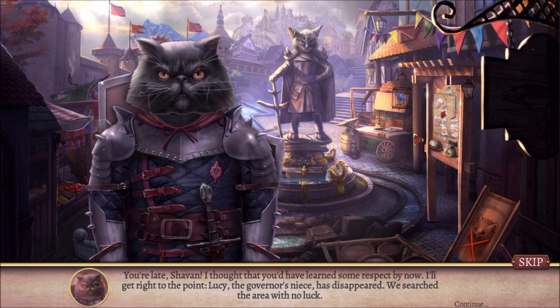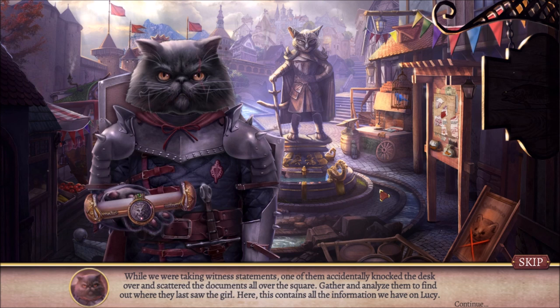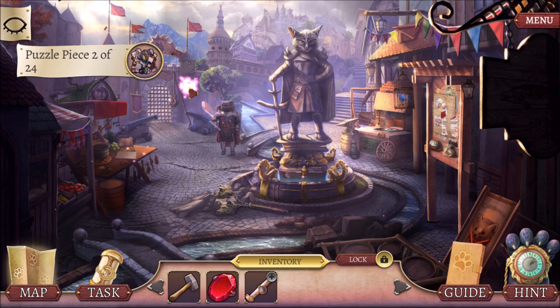Oh no, not Lucy! While we were taking witness statements, one of them accidentally knocked the desk over and scattered the documents all over the square. Gather and analyze them to find out where they last saw the girl. Somebody made a huge mess — okay, they're cats, cats like knocking things off of desks. But still, ooh, there's a shield! Found the shield. So let's solve some puzzles.